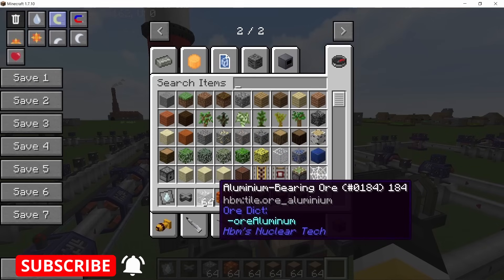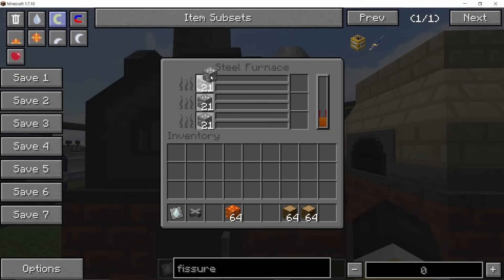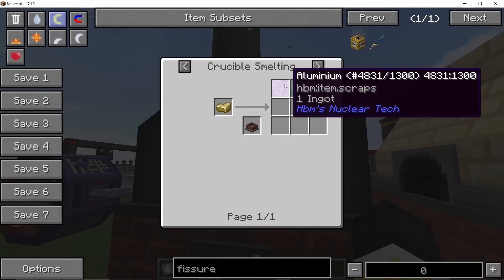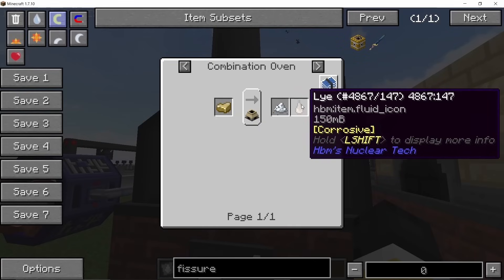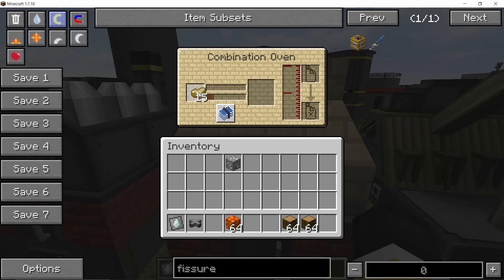Let's start with aluminum production and bauxite processing. Aluminum ore has now become aluminum-bearing ore, and by smelting it in a furnace you'll get cryolite chunks instead of the aluminum powder or ingots you got before. In the early game you can smelt cryolite chunks in a crucible to obtain aluminum and sodium. In a liquid pump or combination oven you'll get aluminum powder along with lye, and in an industrial mixer you can mix this with sodium aluminate to obtain aluminum, which is a far more efficient way.